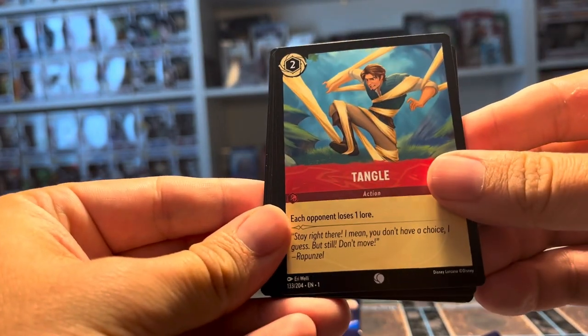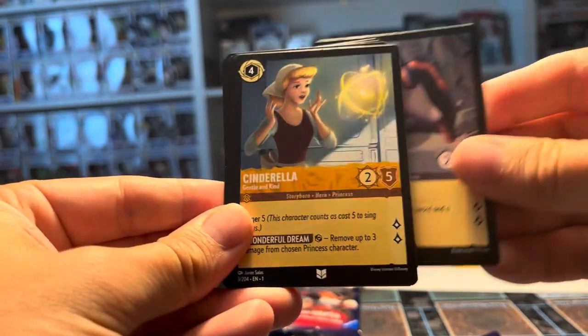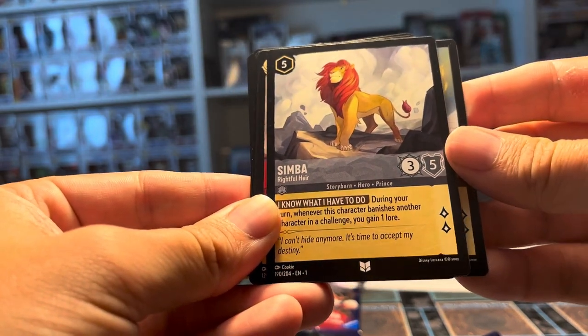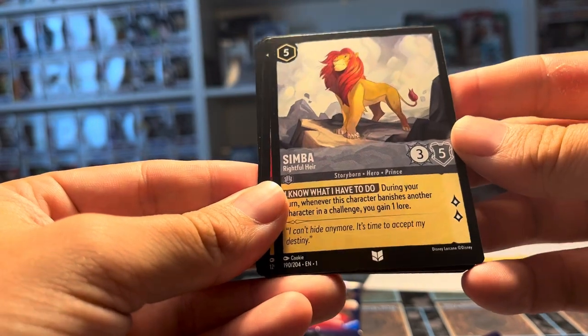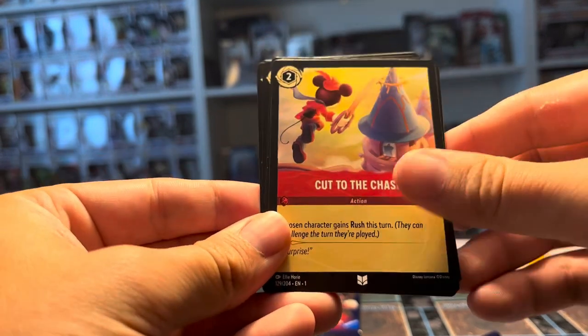We got Tangled, Aladdin, Cinderella, and Simba. I wish I knew how to tell what these are, but we got a Cut to the Chase.